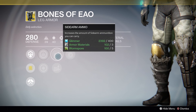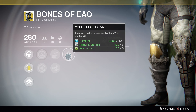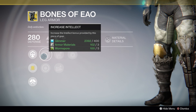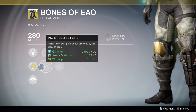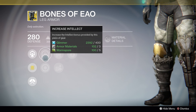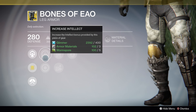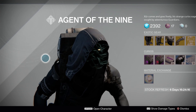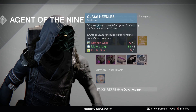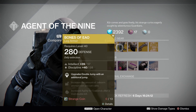These boots have Void Double Down — increased agility for five seconds after a void double kill — so you have to use these with Night Stalker to proc that perk, but intellect and discipline in my opinion is not ideal for Night Stalker unless you have all other armor pieces covered. Either way, I would recommend buying these and throwing on a couple of glass needles to re-roll and get exactly what you need.